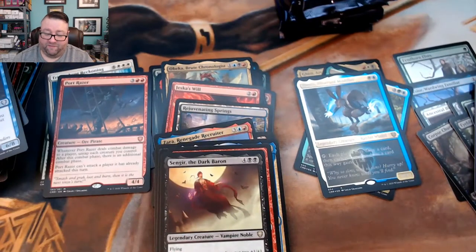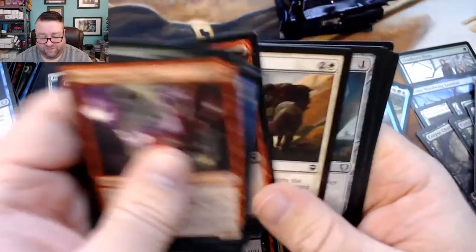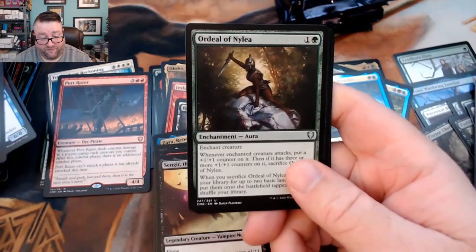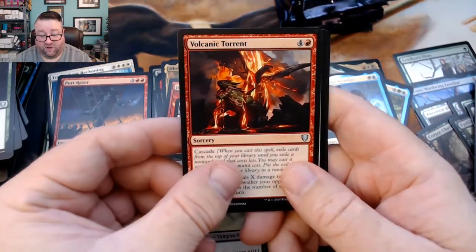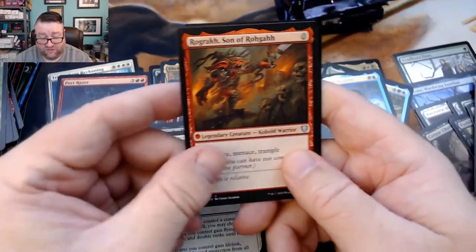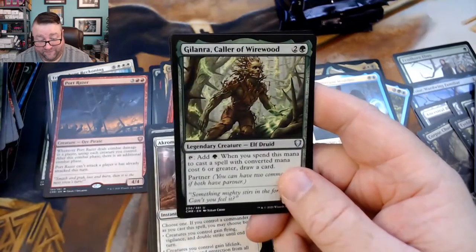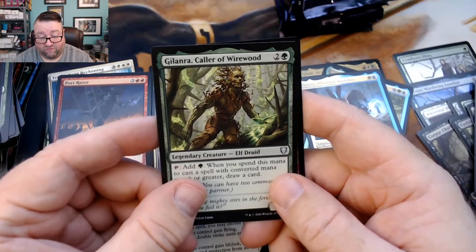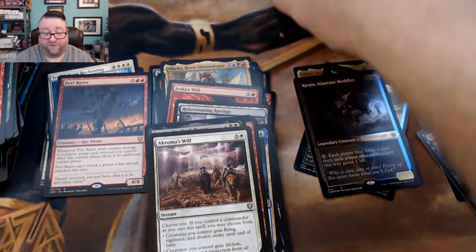Still no real 'holy cats' moments in this box — I'm hoping we hit at least one. We got a Codex Shredder, an Ordeal of Nylea, a Volcanic Torrent, and then an Akroma's Will, followed by a Rogga Son of Rogga, Gilanra Caller of Wirewood, and then a foil Coastline Marauders.